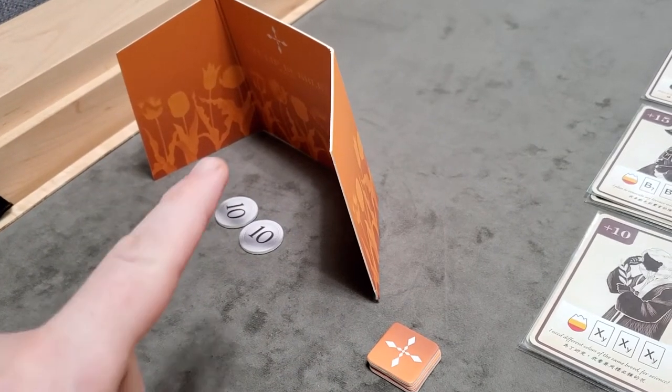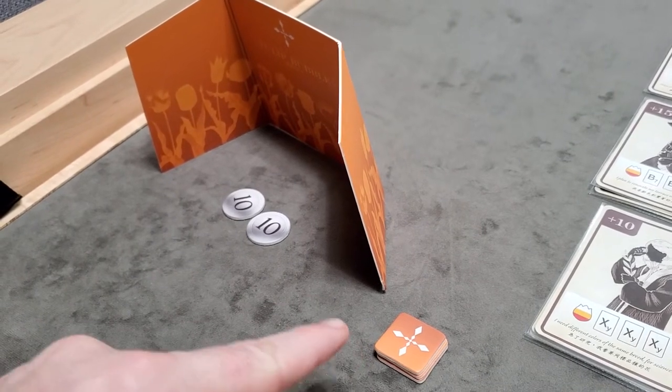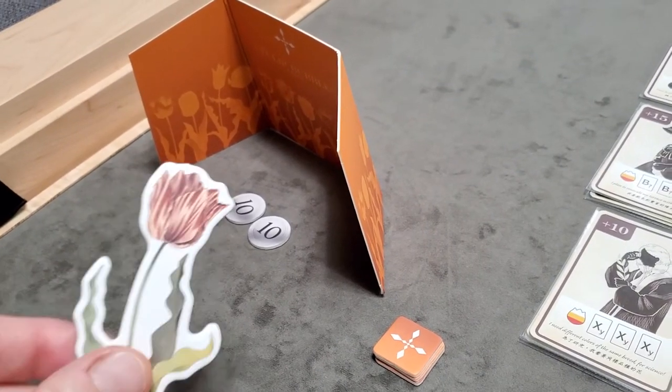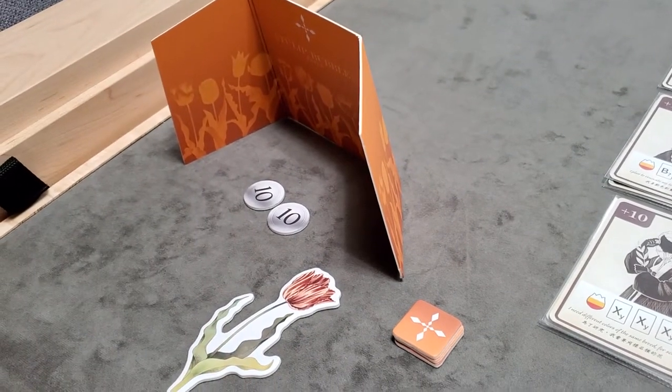Finally, each player gets a player screen, three bid tokens, and 20 guilders from the bank. The last step of setup is to randomly select a start player, give them the start player token, and you're ready to begin.